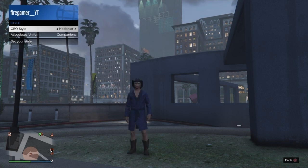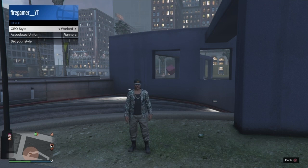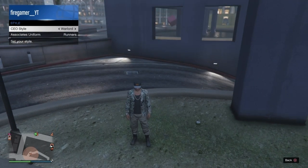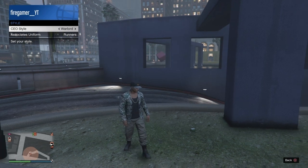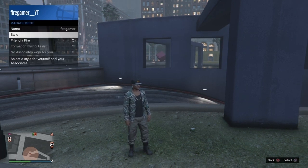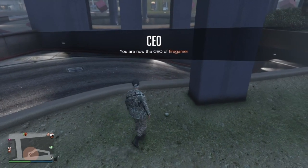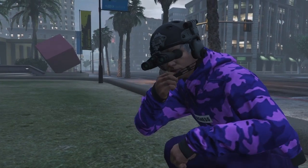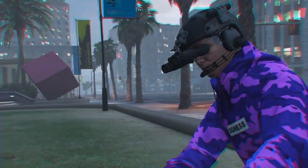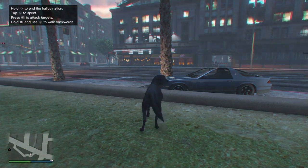Once you guys put this outfit, you guys want to head over to the peyote plants. It doesn't matter guys if the peyote plant is in Palito Bay or Los Santos or somewhere else, it doesn't matter. Just head over to any peyote plant and just press the button which lets you eat the peyote plant. And after that, you guys should be turning into an animal. Let's see what I'm going to be — I'm basically a dog.